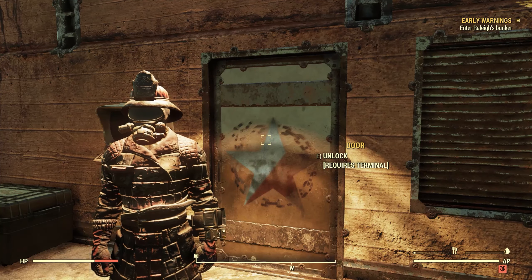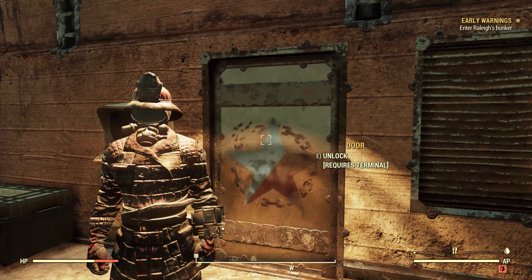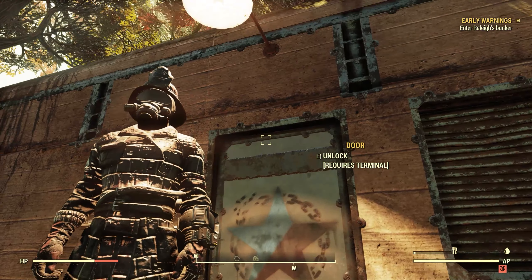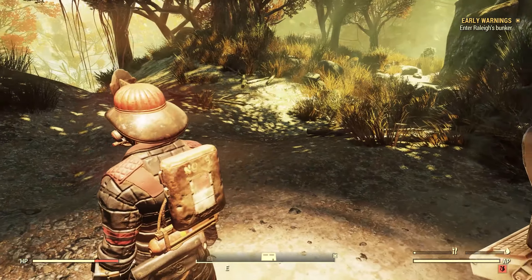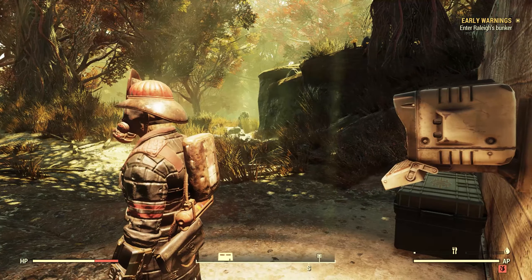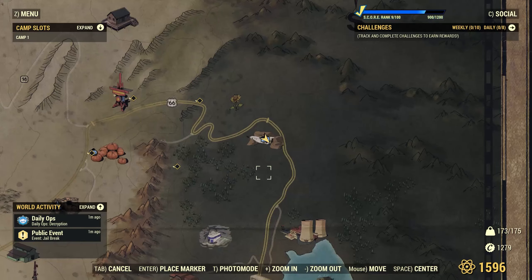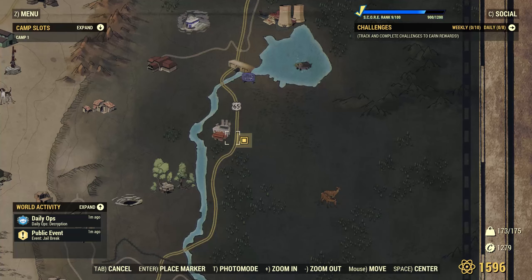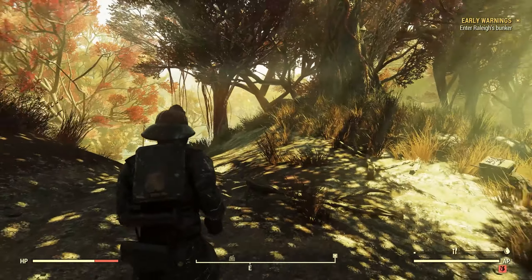Hello, I'm the Resolute Cartographer and this is the 24th video in my Fallout 76 post-Wastelanders main quest series. Here we are in front of Abby Singh's bunker where we finished up last time. In this video we're gonna be starting the quest Early Warnings, and we're gonna be heading off to Raleigh Clay's bunker. His bunker is all the way down here next to Dire Chemical, so we're gonna basically just follow the highway south. Let's get out there.